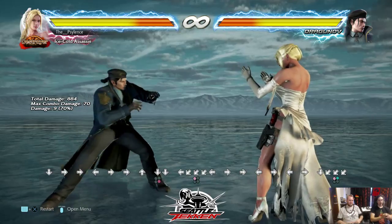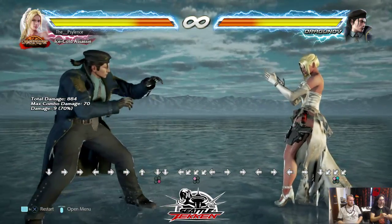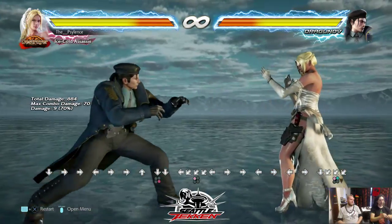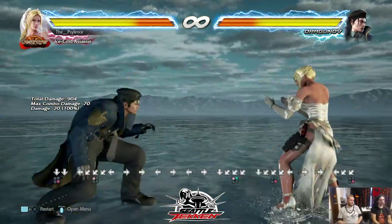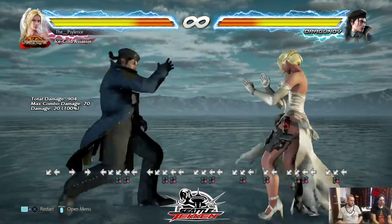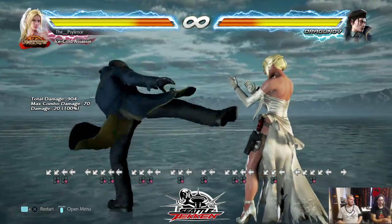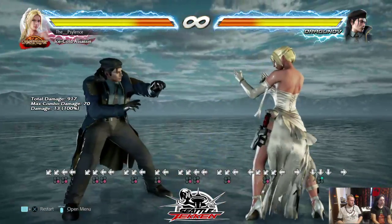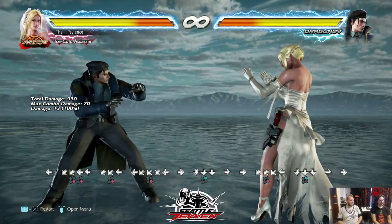Secondly, you need to know what ranges you're at. Dragon Up's got a down 4-4 which is great for keep-out because it's got long range — really long range. Nina's got a similar down 4-4 but not quite as much range, though Nina's got pretty long legs too. Dragon Up's are exceptionally long. Down 2 has better range because she moves into it, and down 2 also has some other nice properties like a high crush.